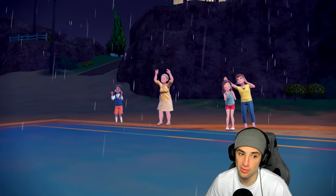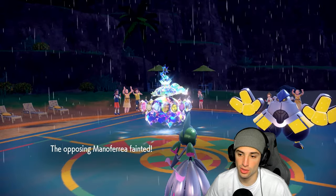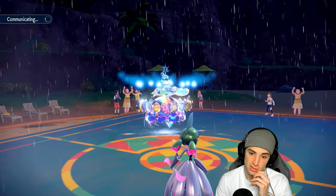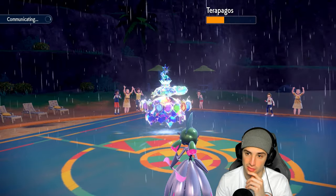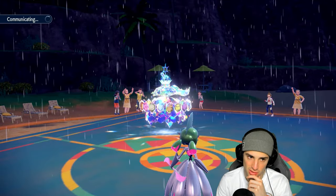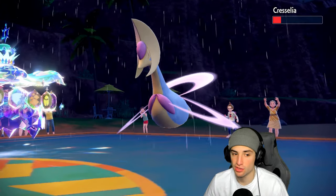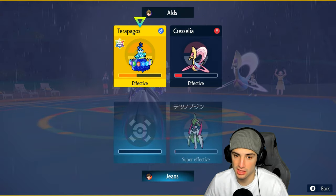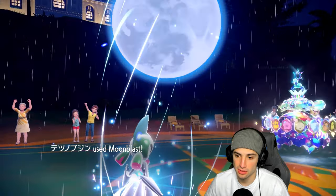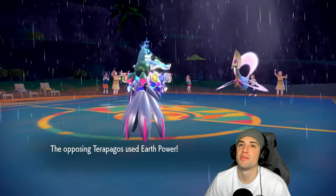Iron Hands dies from recoil, but now it's 2v1 and it's pretty much over. Unless Cresselia has no attacking moves and Moonblast KOs Terapagos — I don't think it can though. Going for it anyway. Cresselia is low HP, Moonblast into Terapagos — not quite a KO. Just bringing everybody down to red today. Tough loss in match three.